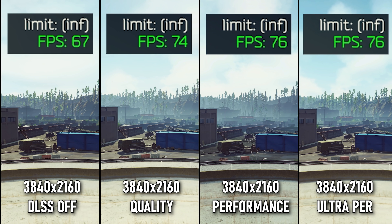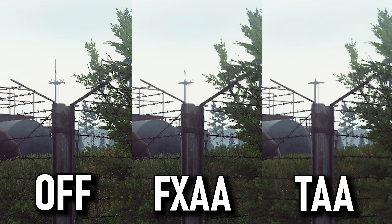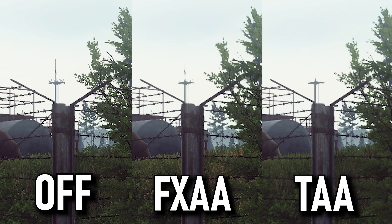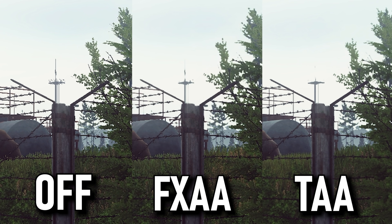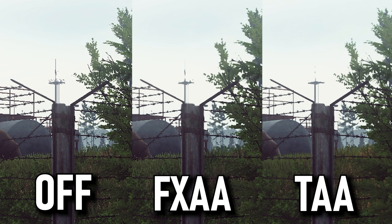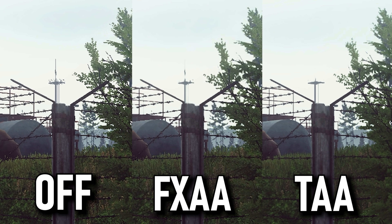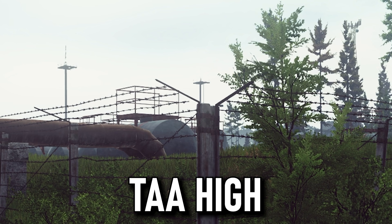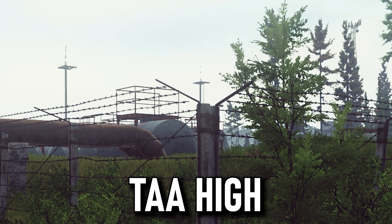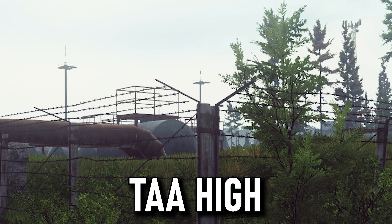We also looked at anti-aliasing between different types. AA off looks sharper but very jagged and hard to look at compared to FXAA and TAA. FXAA is a good option if you're not running DLSS, especially at 1080p, but TAA looks leagues better than the other two. If you want to use TAA and don't find DLSS right for you, TAA High is definitely the best option — nice and smooth, though it can add a little blurriness.